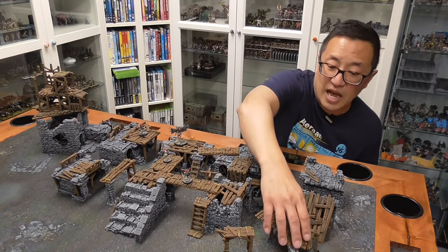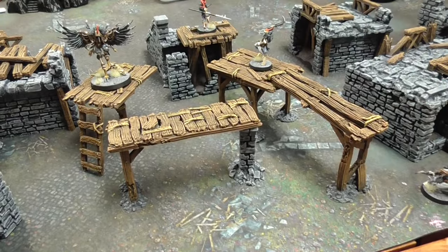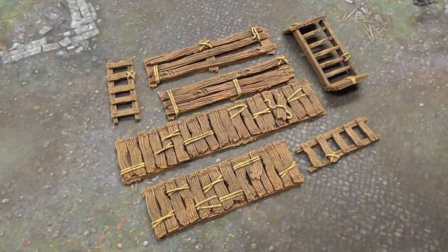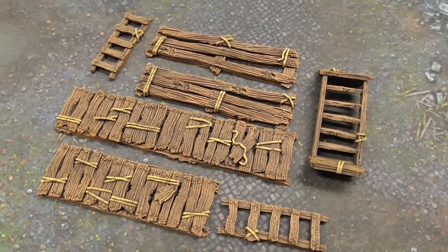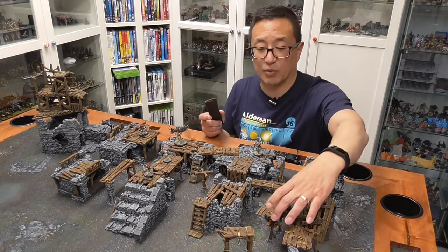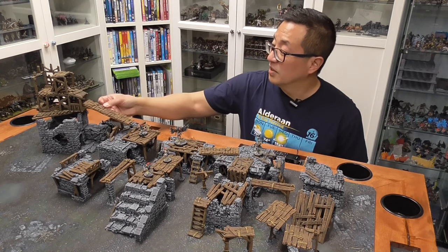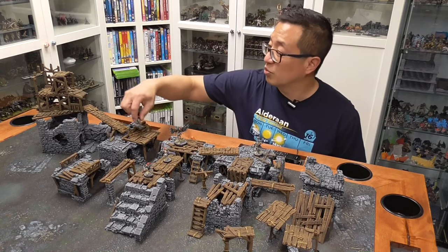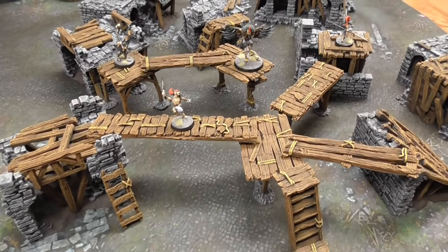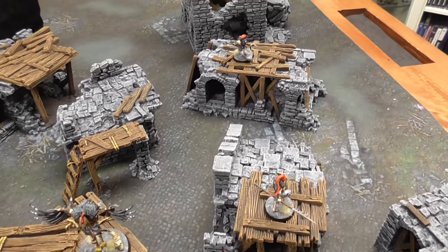This setup is super flexible with how you want to configure it. I've chosen not to glue the bases to the scaffolding so I can configure it and maximize versatility. You can also choose to glue the tops onto the support pieces. The gangways and stairs set provides longer pieces since the scaffolding is relatively short. With the gangways, you can print out really long pieces and connect between buildings at different heights, allowing figures to run along and spread the terrain further. In combination with the ruined bridge set, those two sets really flesh it out and give you maximum versatility.